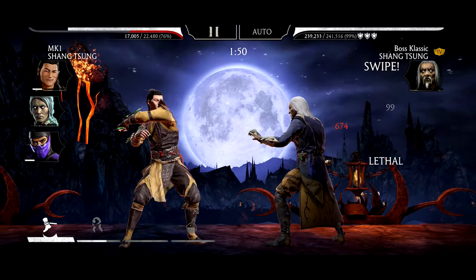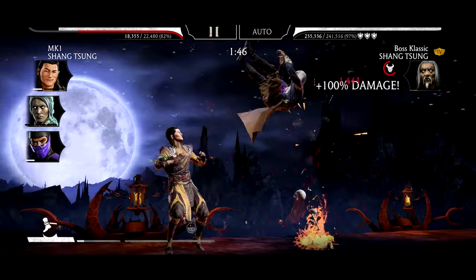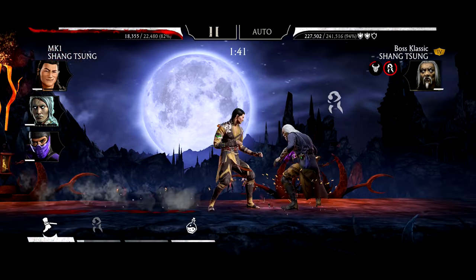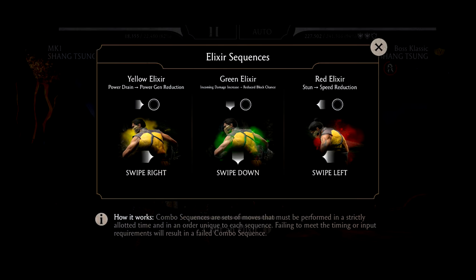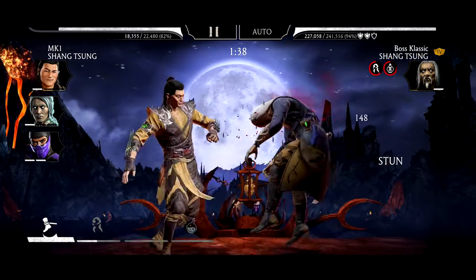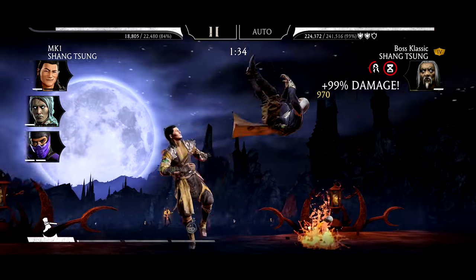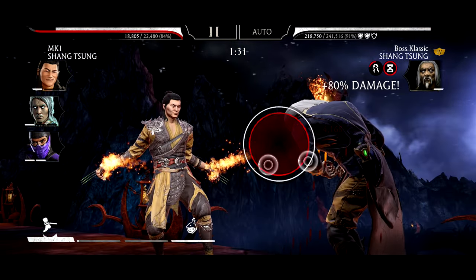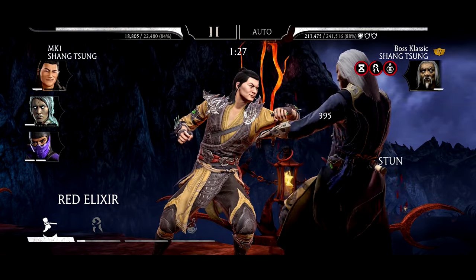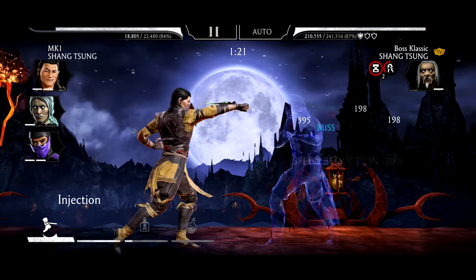What we're going to go for here is a singular special attack 2, and we're going to try to go for a Stun Loop and see how effective it is. Now we're going to craft the Elixir — this is a swipe left and tap. Immediately stab him. This will stun Shang Tsung and reduce his speed. So we're going to use SP2 yet again. The Stun Loop is going strong — we haven't even needed to use any of the other characters.